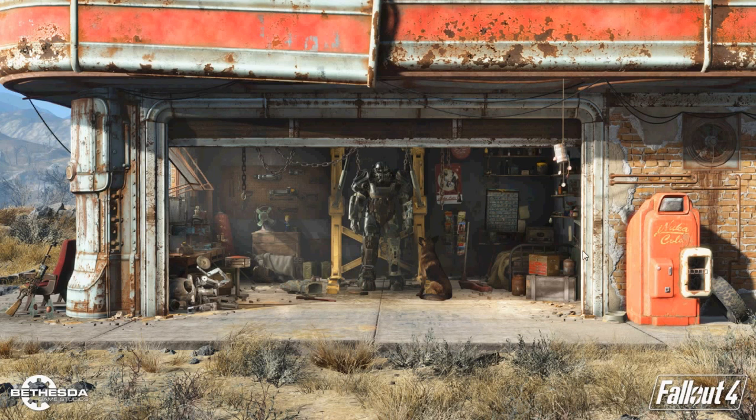Overall there are lots of Nuka-Cola themed items around here, so for all we know this is some kind of Nuka-Cola building. There's a dispenser right there, so this is probably going to be one of the homes seen in Fallout 4.